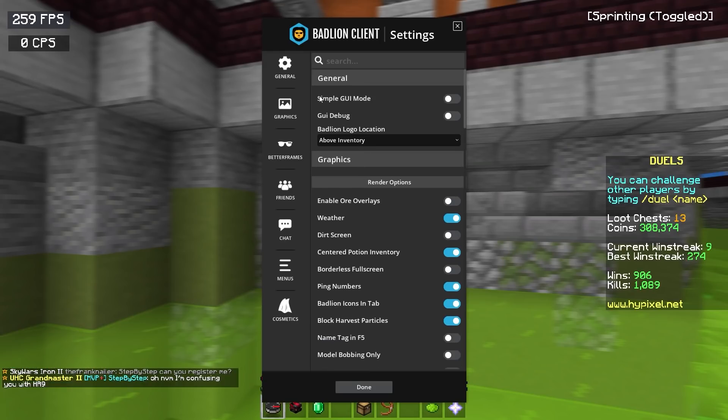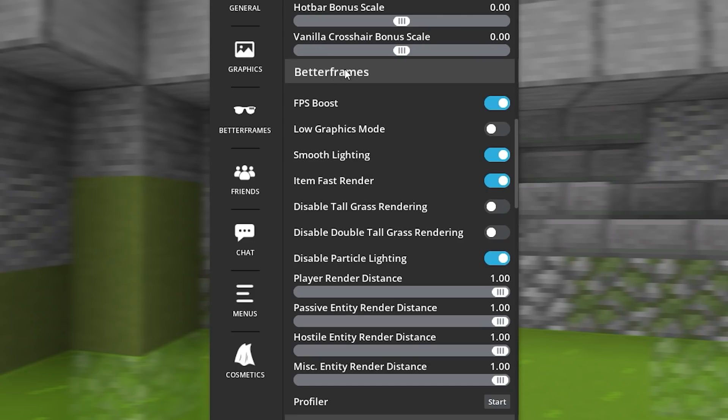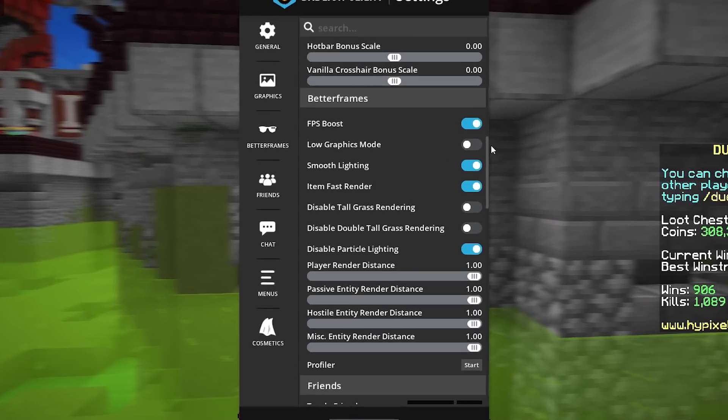Aside from the mod menu, they have made some drastic improvements to the whole settings section. As you can see, they have Graphics where you can change your render options around — they really supply you with customization options which I have to respect. The Better Frame section is probably the second most important thing to note — it's essentially what you should use to get better FPS. I'm currently representing 200 to 300 FPS in the lobby. If I turn this off, it drops slightly — around 70 to 80 FPS difference. When I enable it, it goes straight back up. They also have a Low Graphics Mode option.